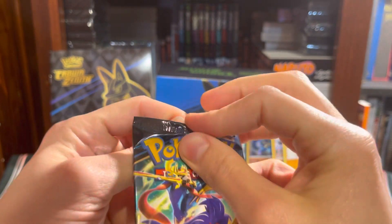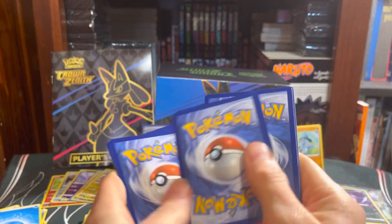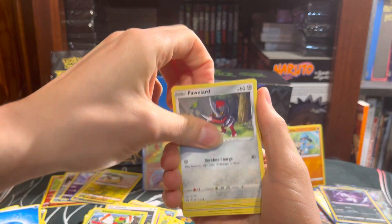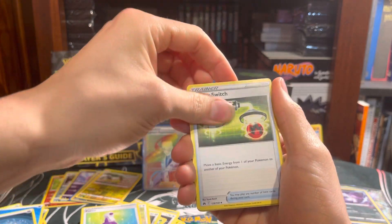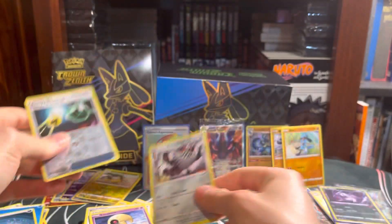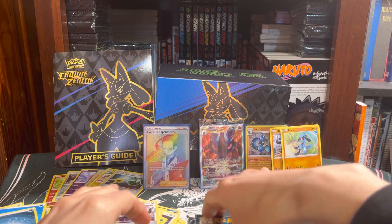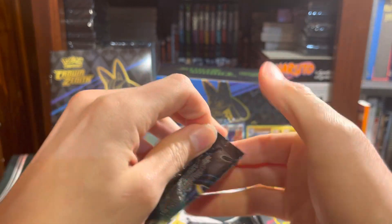Not your top. Yamask, Onyard, Bidoof, Potion, Energy, Energy Switch, Krookodile, Lunatone, Retrieval, and a Galarian Perzerker again. So two more packs left. Hopefully we can get something good in the closing. But definitely we've already gotten some fairly good stuff out of here, I think.